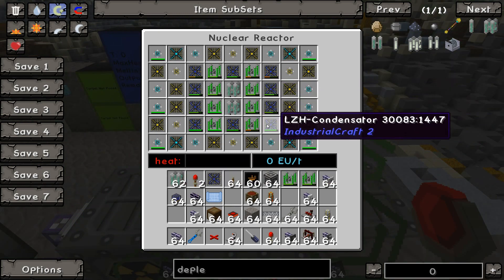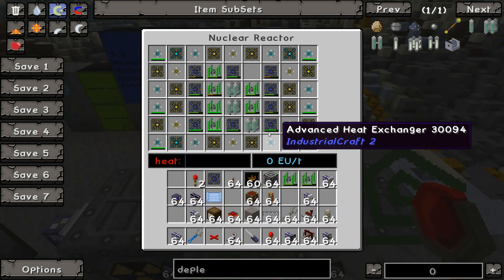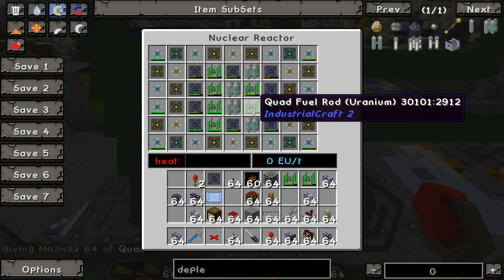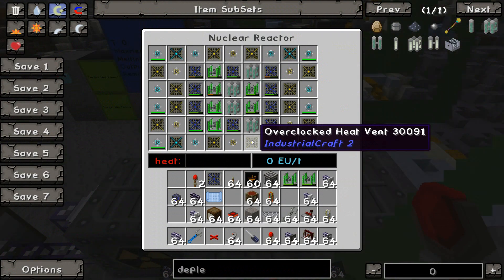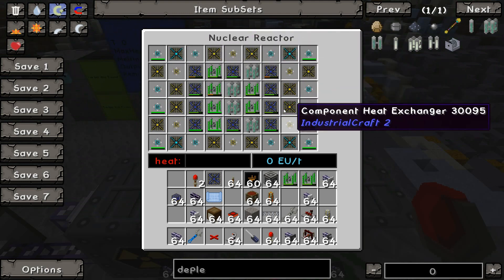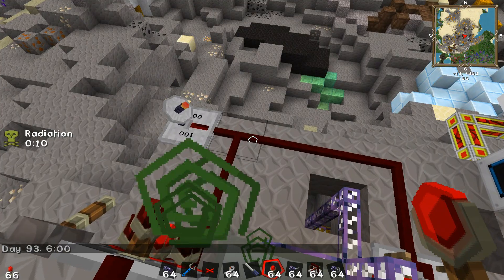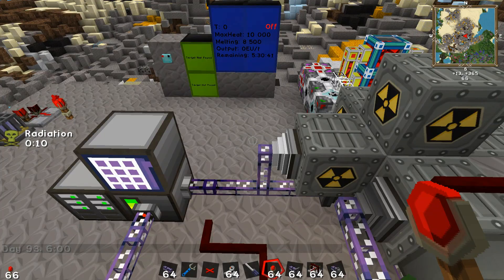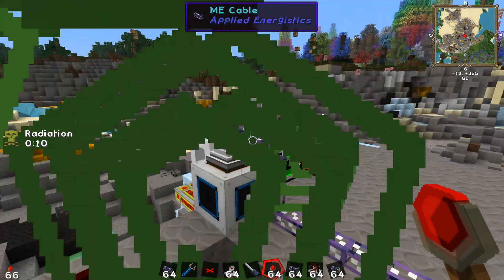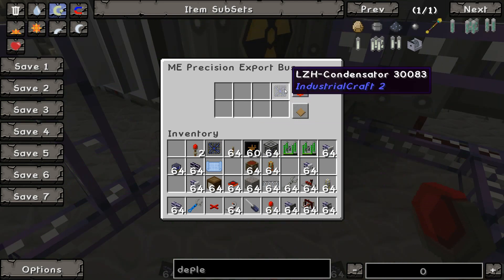Let's say the reactor goes and burns through its cycle and now we've got a couple of depleted uraniums — because they're not all going to get depleted at the same time, obviously. We've got a few quad fuel depleted uraniums in the system and we want to safely remove those. I have a fuzzy import bus which will take out the LZH condensators at 25% when they become depleted, pulls them out of the system, sends them through the repair system, and puts them back into the reactor. And this is just the re-input down here — a precision export bus that puts perfect LZH condensators back into the system, and it's always running except when the system is off.